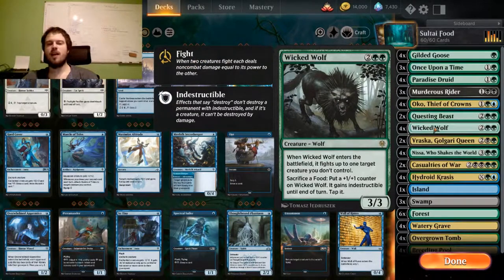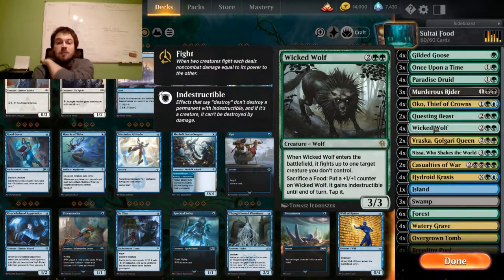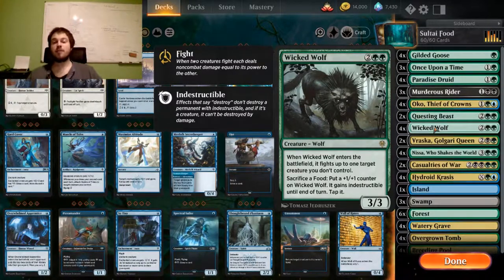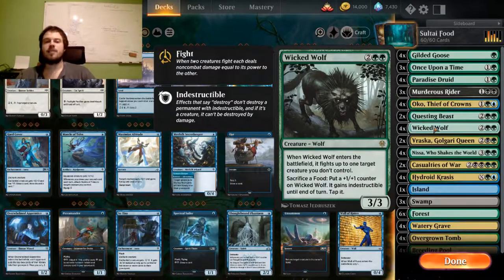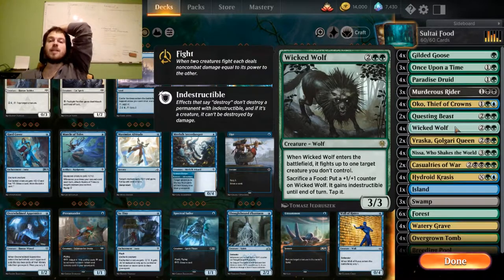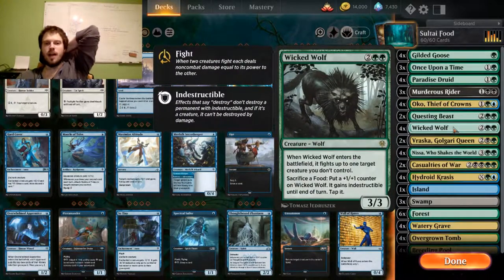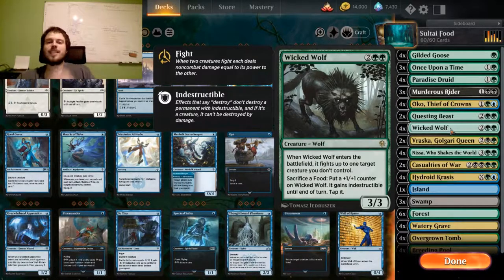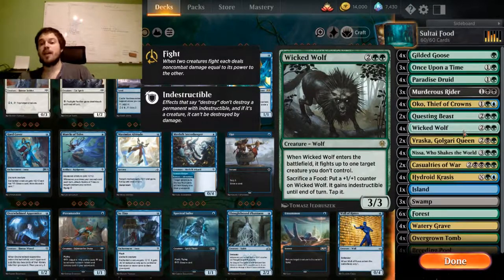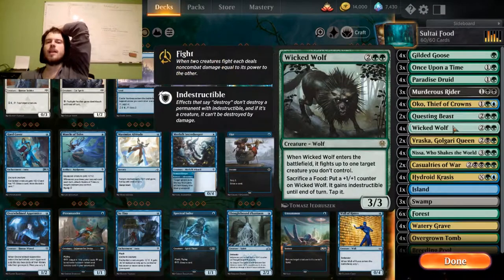Next we have the Wicked Wolf, which is one of your best food payoffs. It fights another creature when it enters the battlefield, and you can also sacrifice a food to put a +1/+1 counter on it and make it indestructible until end of turn — you have to tap it when you do that. Most of the time you're going to fight some 4/4 creature, put a counter on it when it enters, win the fight, and your Wicked Wolf stays alive. If your Oko keeps making food, the Wicked Wolf is almost impossible to kill unless your opponent has exile effects. The rule of thumb: always keep at least one food around for the Wicked Wolf.